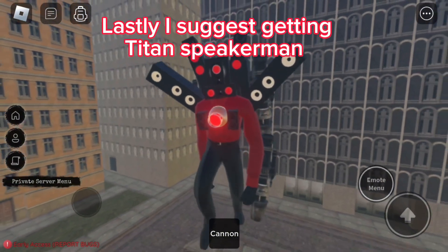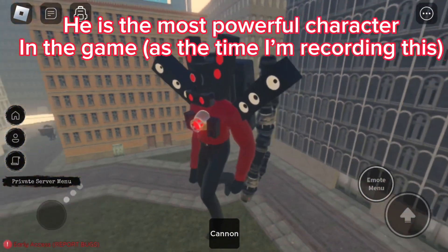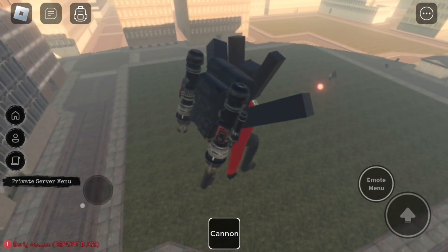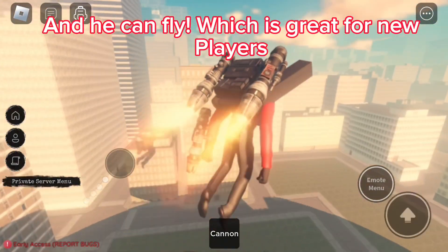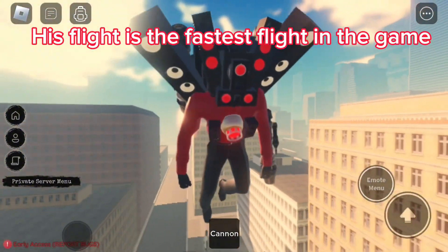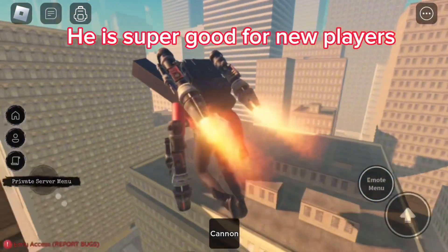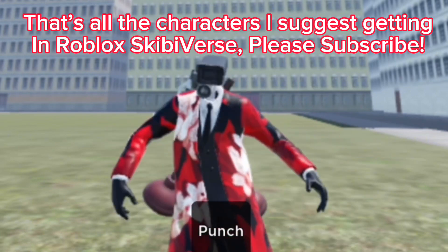Lastly, I suggest getting Titan Speakerman. He is the most powerful character in the game as of the time I'm recording this. He has an attack which kills the enemy in one shot, and he can fly, which is great for new players. His flight is the fastest flight in the game. This guy is the only titan in the game as of the time I'm recording this. He is super good for new players. That's all the characters I suggest getting in Roblox Skibiverse.